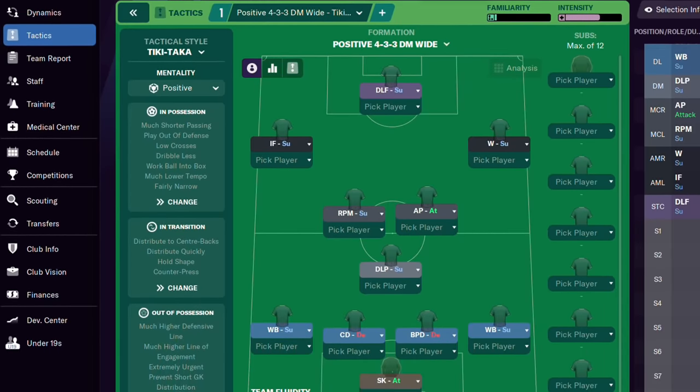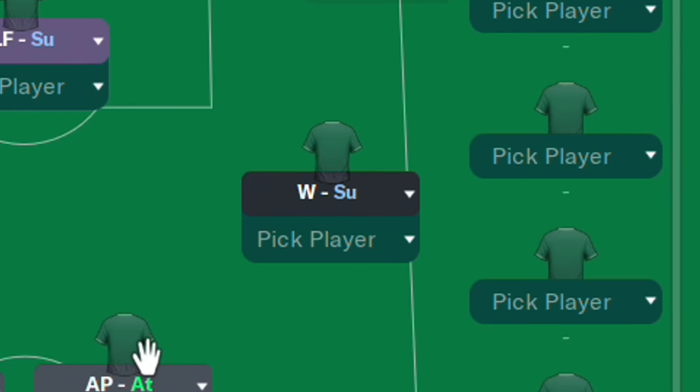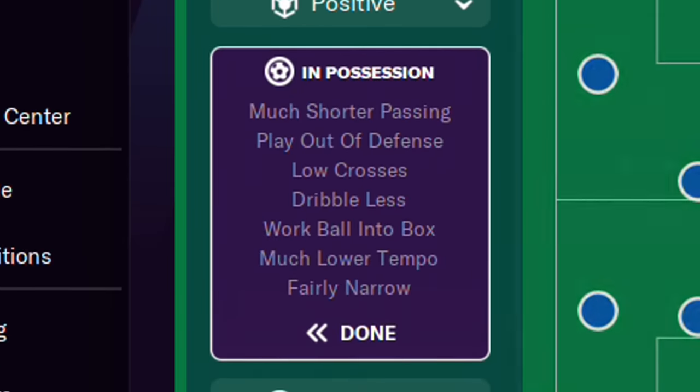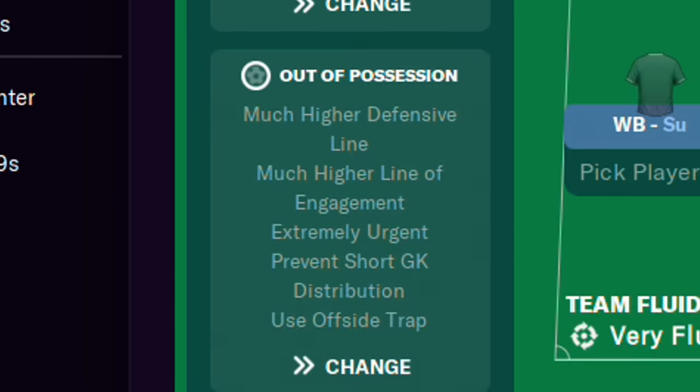We click confirm and we're on to the tactical screen. I mentioned three things: one is the shape, that's the most obvious one. The second is where the players are aligned — they have player roles. And then there are the instructions, which have three different sections: in possession, in transition, and out of possession.